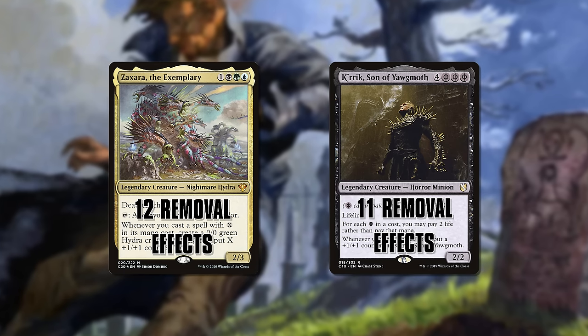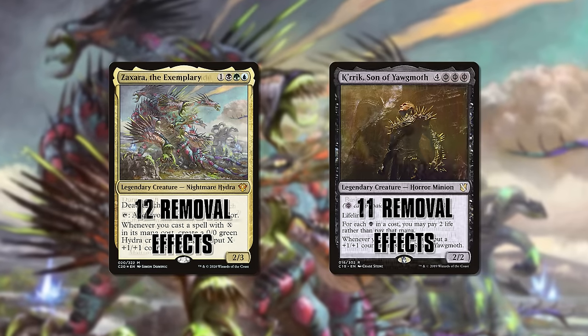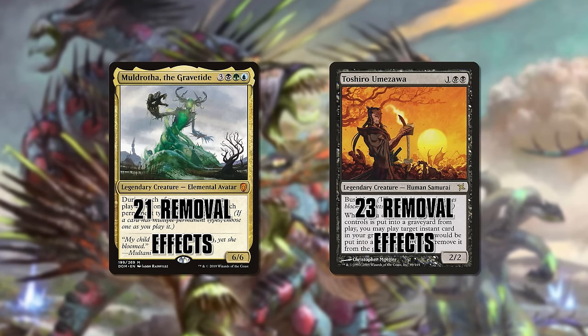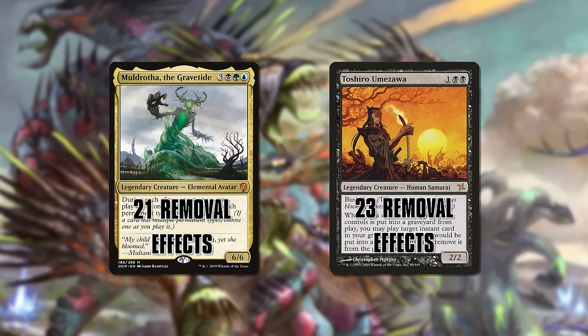Even if you think those latter numbers are too low, it's certainly observable how much these legends lean on removal as an enormous part of their strategy — even if in the deck-building stage it might not occur to you just how many of them there are and what effect they'll have on the game.